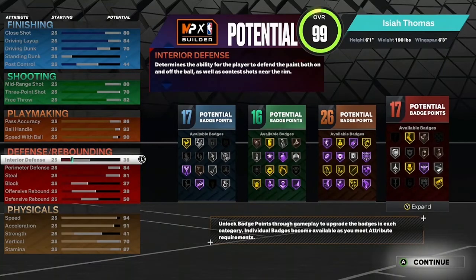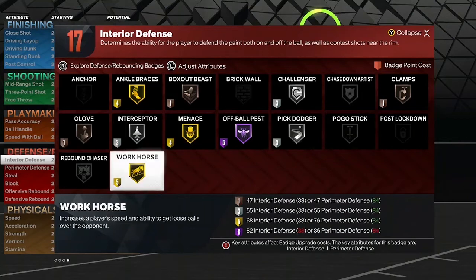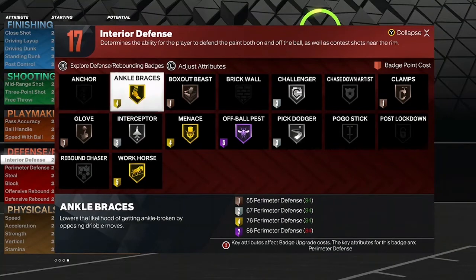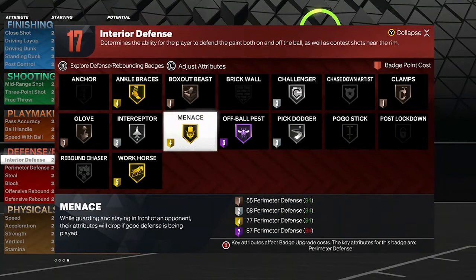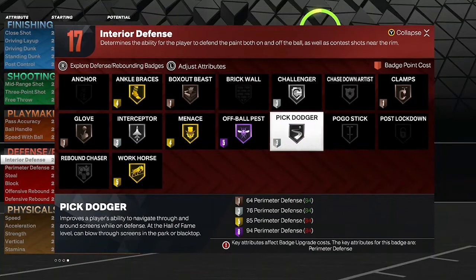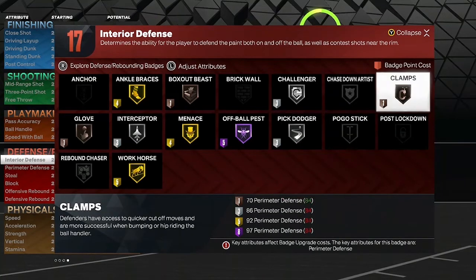For defense badges: Glove on bronze, Workhorse on gold, Interceptor silver, Ankle Braces gold, Box Out Beast bronze, Menace on gold, Off Ball Pass on Hall of Fame, Pick Dodger silver, Challenger silver, and Clamps on bronze.